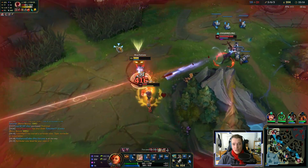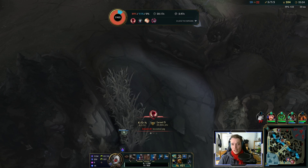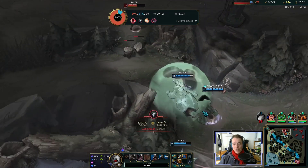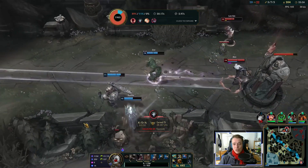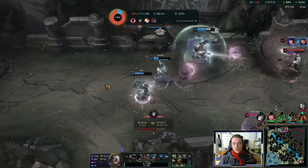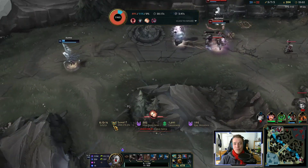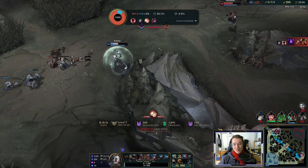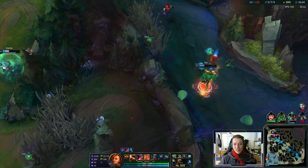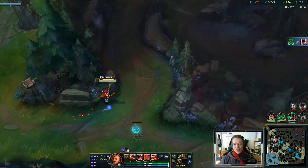I'm dead — I'm too greedy. Plays like these can lose us the game. This death doesn't matter too much because they can't get anything — no dragon, no baron, nothing to take. But still, it might demoralize my team and now they're fighting 4v5. I literally just died and then they go in voluntarily. If this works, good on them — but it's such an unnecessarily risky play. I guess my team is very lucky.